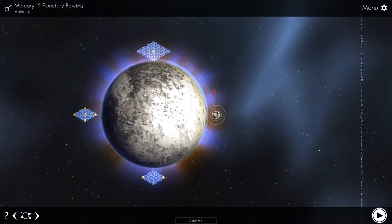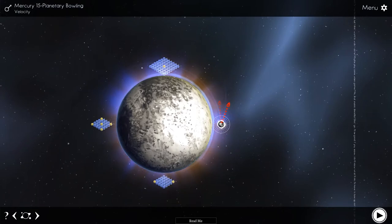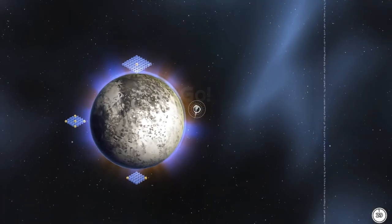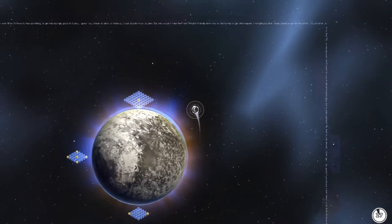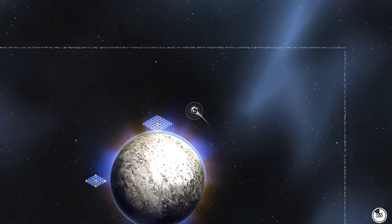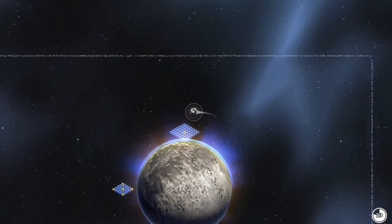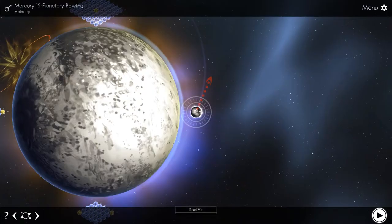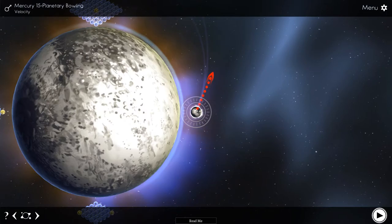Luna's Wandering Stars uses Unity and Unity's Space preset, at least it looks a lot like it. While the art is functional, it's probably not going to rock your socks. The models have clear edges and the effects are somewhat dated. On the plus side, Luna's Wandering Stars should run fine on older hardware or laptops.